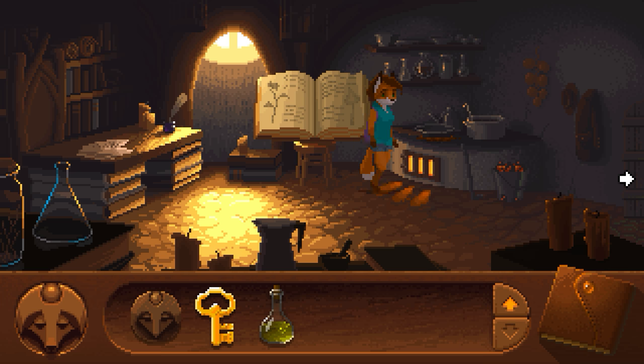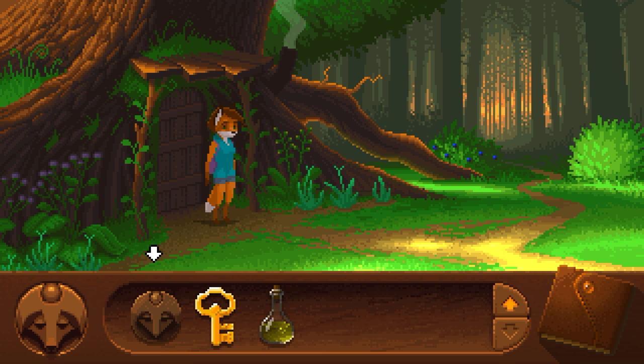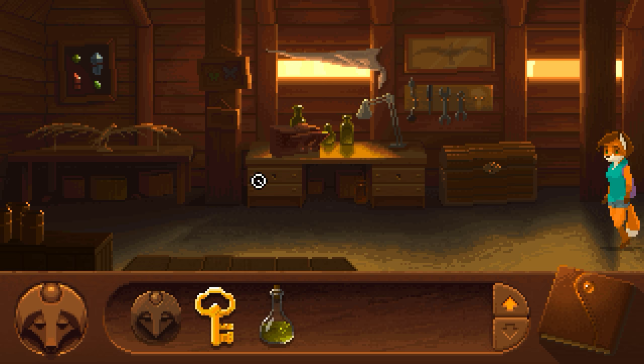We're going to boil this potion. Now we want to go back to Grandpa's workshop — there's a shortcut we can take right here on the left. Take this shortcut to Grandpa's workshop and go inside.